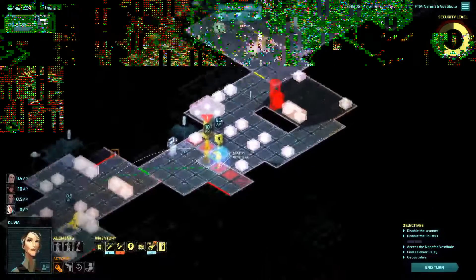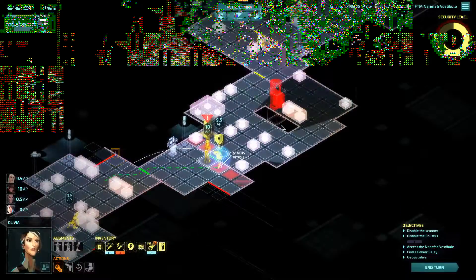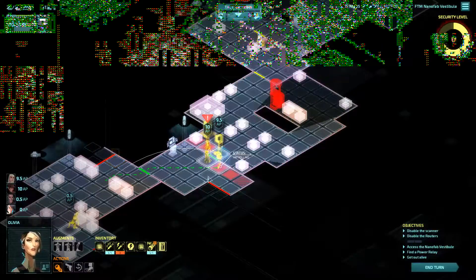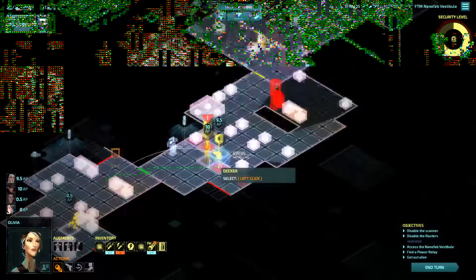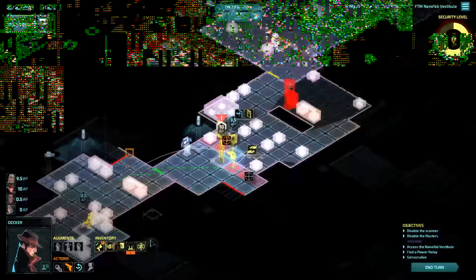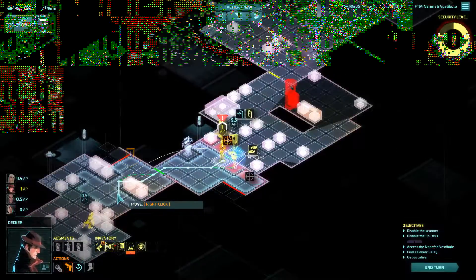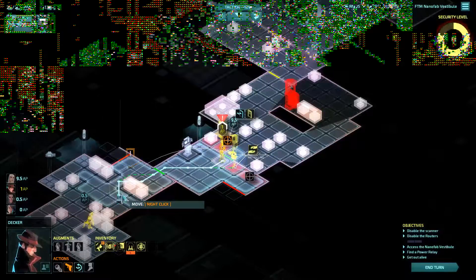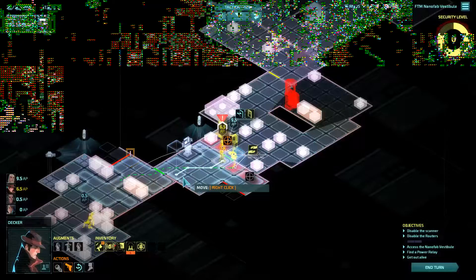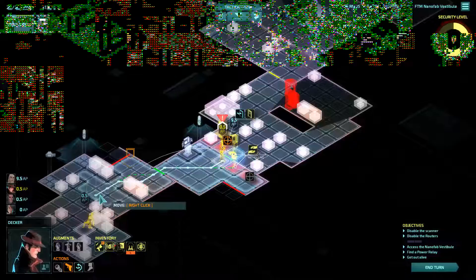Do I want him up here where he could observe Olivia? I feel like the answer to that is no. Where I want them is here-ish. I've already been stemmed and I don't have room for a very long detour. I want to make sure they end their turn somewhere fairly harmless, but I'm not sure exactly where that is.